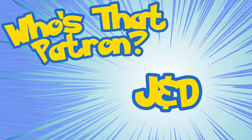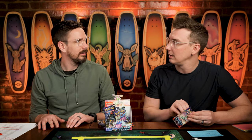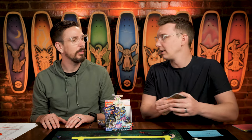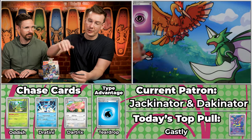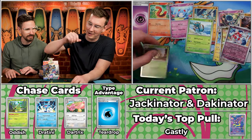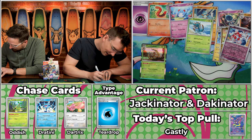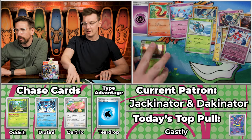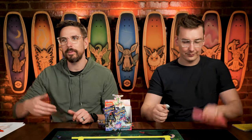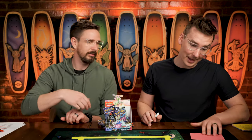Next up we've got Jackinator and Dakinator — and it has never been a better time to be a power couple in this game. Haley and Colin took home first place overall last season. Let's see if Jackinator and Dakinator can put up big points. Sizzlipede, Merrill, Golett, Elgyem, Excadrill, Delmise, Electivire, Rockruff, Mr. Mime, and Bramblegas. Five cents for that Bramblegas — narrowly missed being the worst card in the set. Sorry, Jackinator and Dakinator — though not a bad stab at last place.